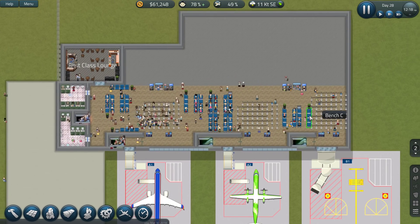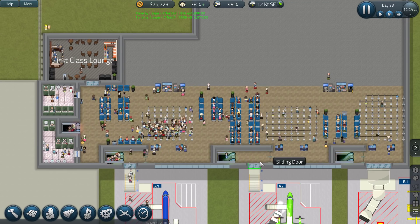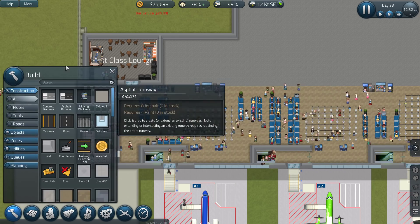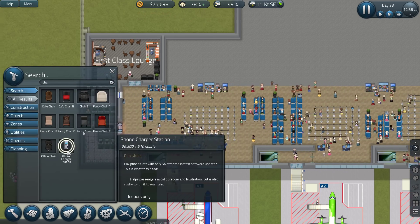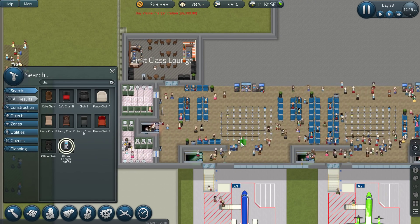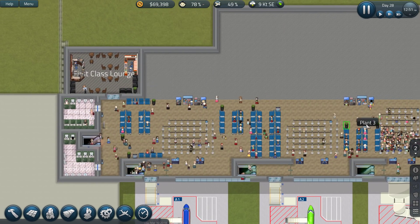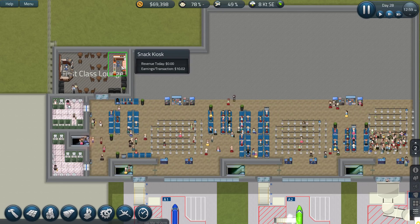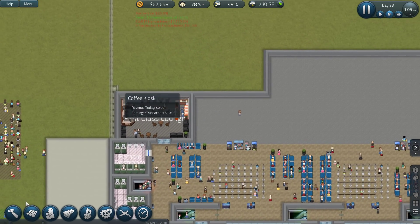How's our seating doing? People kind of have their stuff going on for them over here. Let me get another phone charger over here somewhere at the top — a phone charger station. That'll help things out a little bit so guys don't have to go into the first class lounge only to do that. They're only kind of pathing their way to this thing. That's been done.